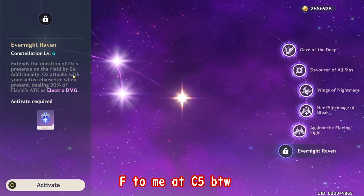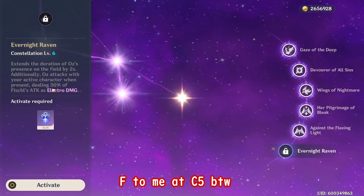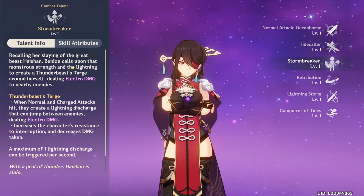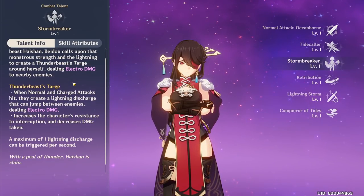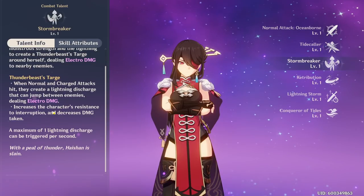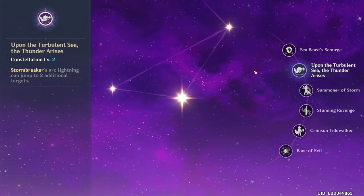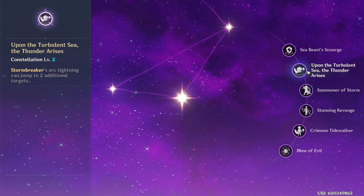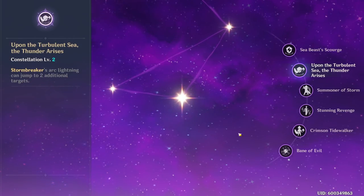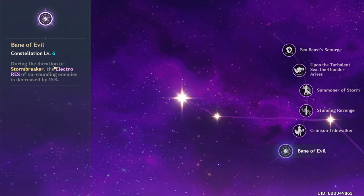While Constellation 6 Fischl is not required, if you have it, every time Childe attacks and applies Hydro status, Oz will also attack, applying Electro damage and instantly proccing Electro-Charged onto the enemy. Additionally, looking at Beidou — in her elemental burst, she creates a shield around your current character, and every time you land a normal attack, it creates a lightning discharge that can jump between enemies doing Electro damage. This works very similarly to Fischl and further empowers Electro-Charged. Her Constellation 2 makes arc lightning jump to 2 additional targets, which is really strong for the AoE aspect of this comp. Her Constellation 6 decreases surrounding enemies' Electro resistance by 50%, further powering Electro-Charged.